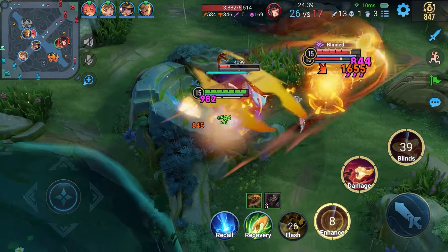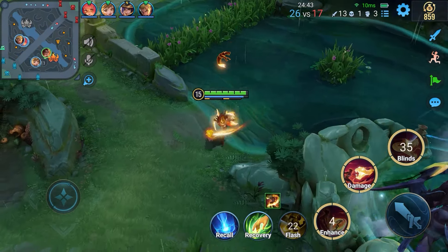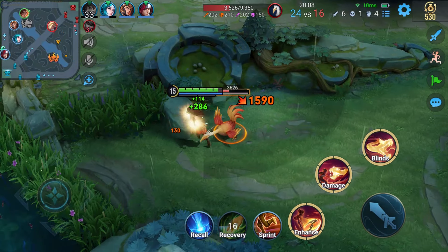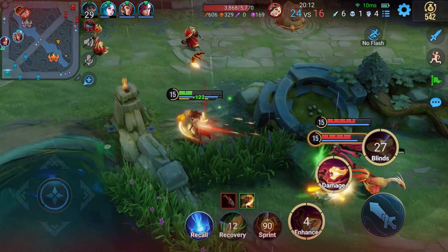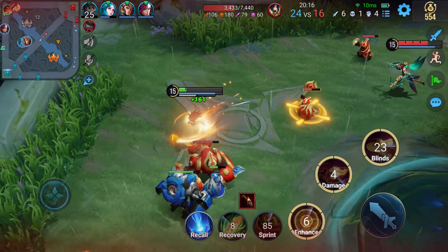Compared with fighting on lanes, the tight space of the jungle better suits her flexible skills. Even when surrounded by enemies, the blind and launch effects of her Ultimate can help her avoid partial damage while reducing enemy attacks. She can then take the opportunity to use Skill 1 to scale walls and escape battle more quickly.